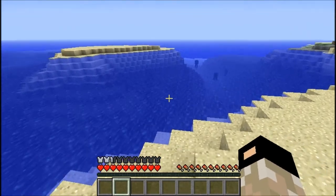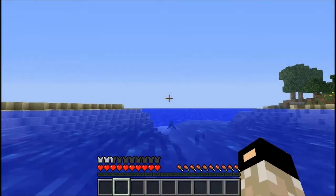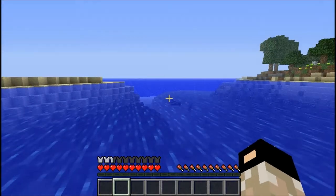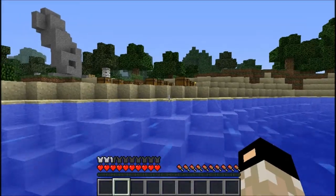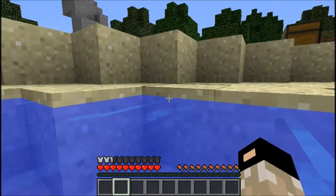You put it on like armor. The life vest, I believe, just keeps you afloat the entire time. I don't think it's as effective as swimming up, but I guess you just don't want to hold down space the entire time when you're in the water. It dips your head underwater repeatedly, and that's kind of annoying.